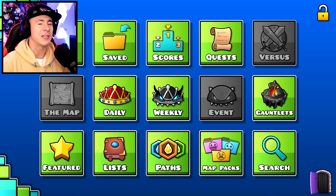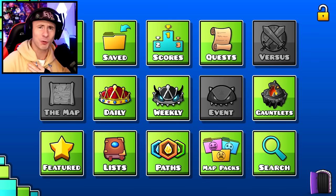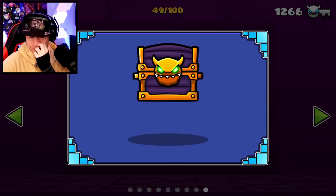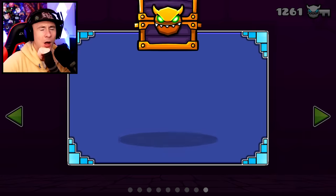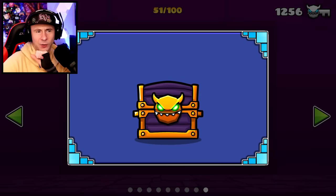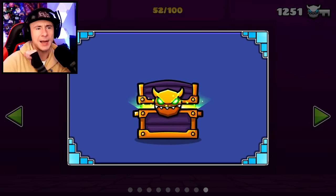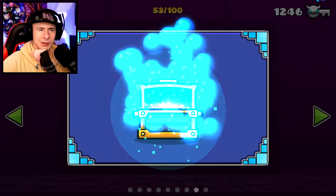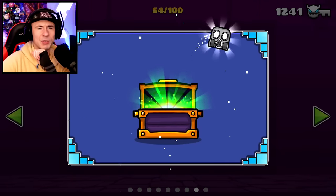Speaking of diamonds, for the remainder of the video I'm going to pick out a new icon set and do some shopping. Before that, we're going to open up as many demon chests as we can. I'm going to open up some of the five demon key chests and see what I get. I got a ball, and that's lucky! I want to get as many of these icons as I can. I got some diamonds - only ten, which isn't bad - and a UFO.